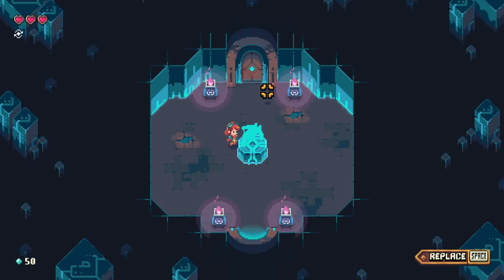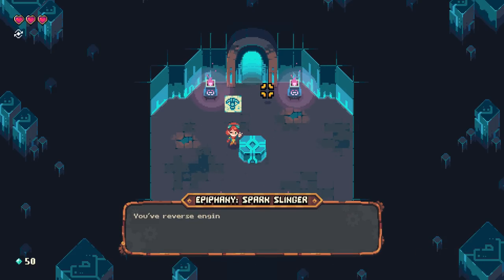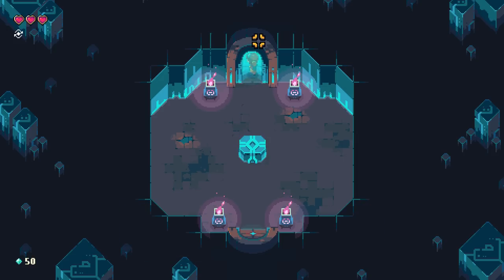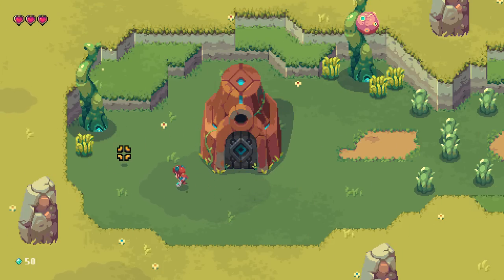You've got to put it back? Why don't we keep it? You've reverse-engineered the Spark Slinger — you can now assemble it in any workshop. The music got happier, and you can tell from the color palette that we are in a much less threatening locality now.